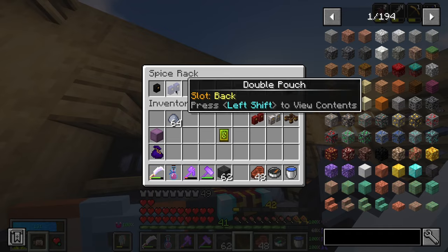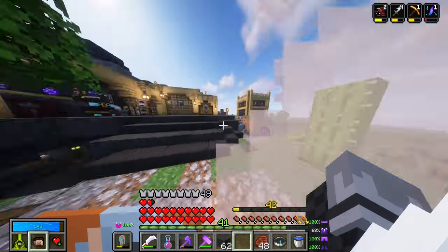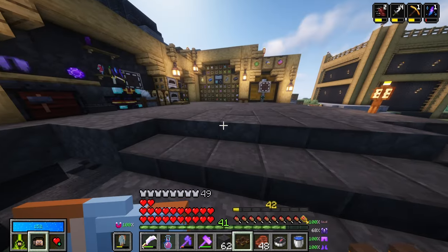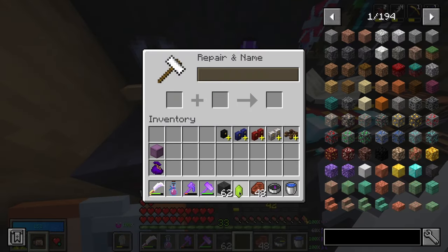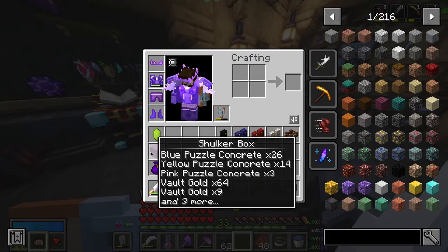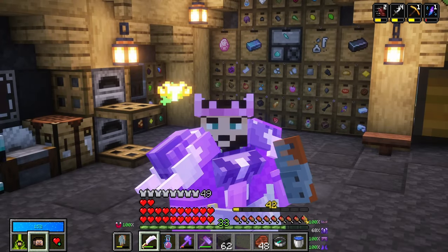I need to have all of this in my inventory ready to go, and boom — that crystal is pretty much done. I have my shulker box, my pouches, my tools. I think I have everything, so we're ready to go. But first I want to take a quick look in here.